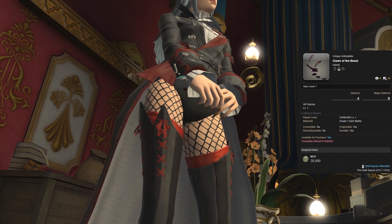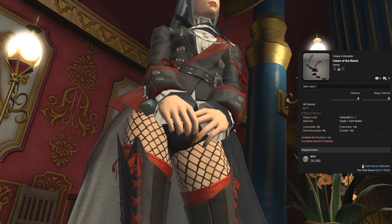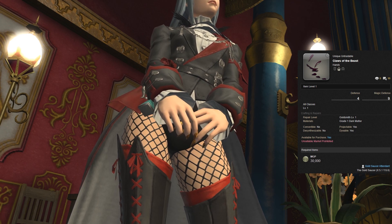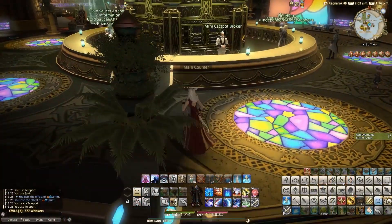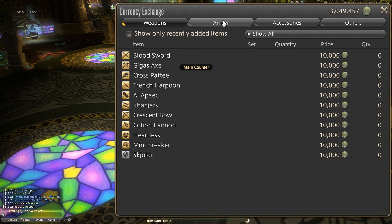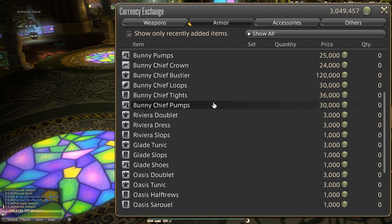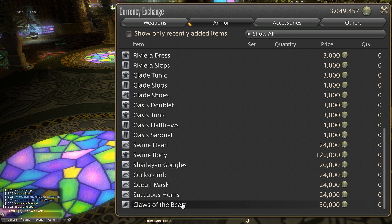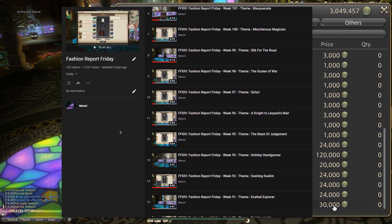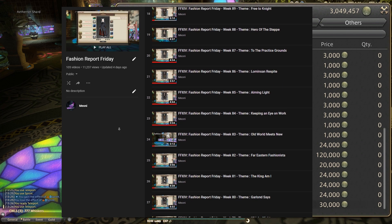I believe these are the Claws of the Beast. You can get these from the Gold Saucer and they are dyed metallic gold, so clearly Hillicen likes those gold claws. These will cost you 30,000 MGP from the Prize Claim vendor in the Gold Saucer. 30k MGP isn't actually that much considering you get 60k a week just from the Fashion Report, so if you're short on MGP be sure to watch those videos.